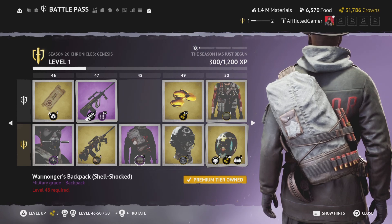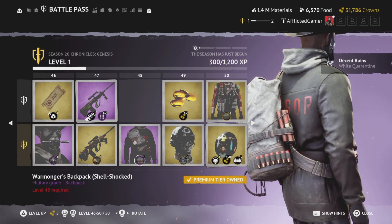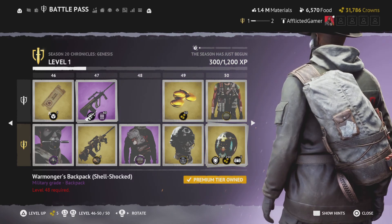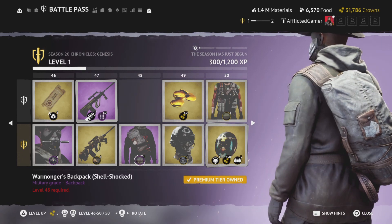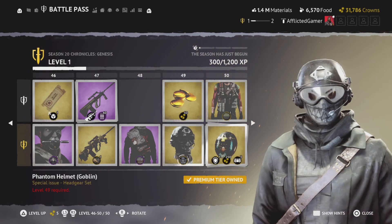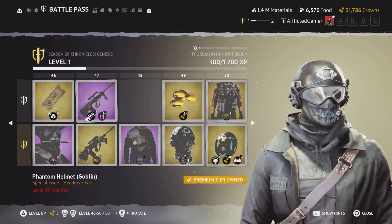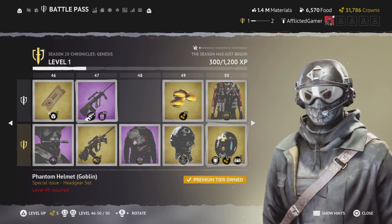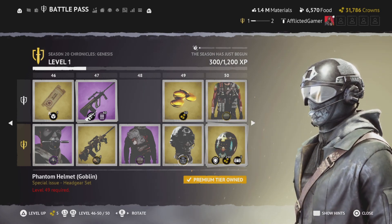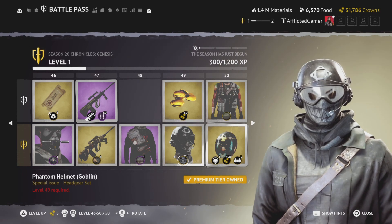Then we've got the warmonger's backpack, shell shocked — shotgun bullets, dynamite on the side, bear claws on the bottom, shells all around it. Beautiful. Phantom helmet goblin — this is totally almost like a space pilot's futuristic but thrown-together mask. I give it a thumbs up.